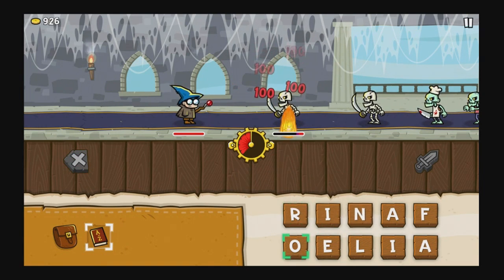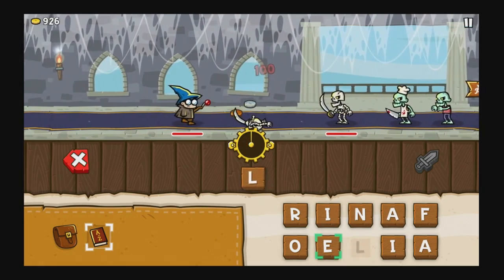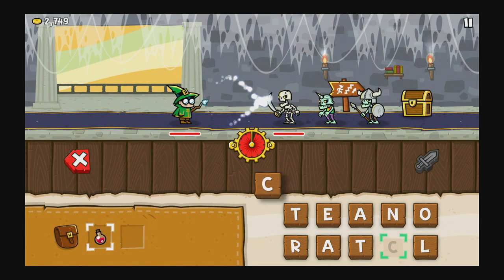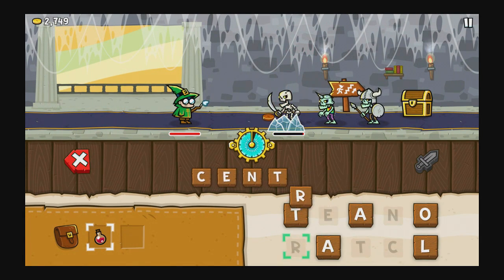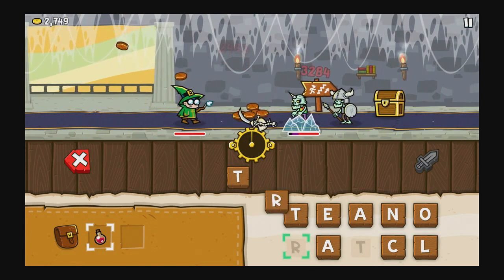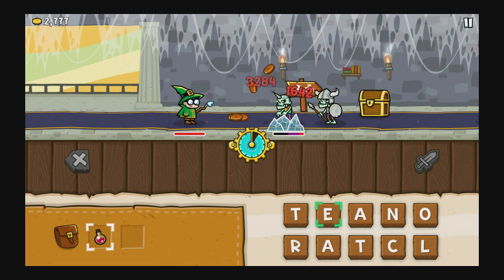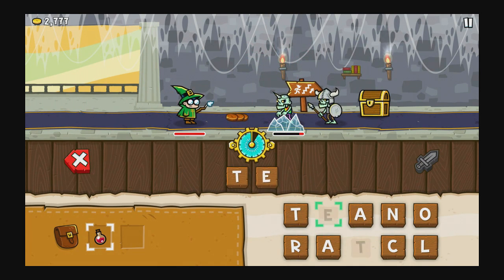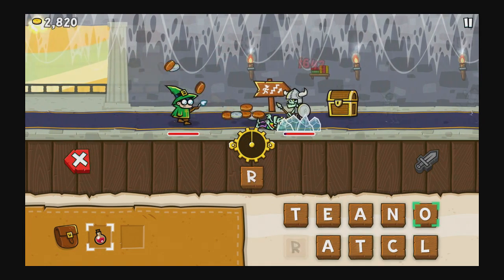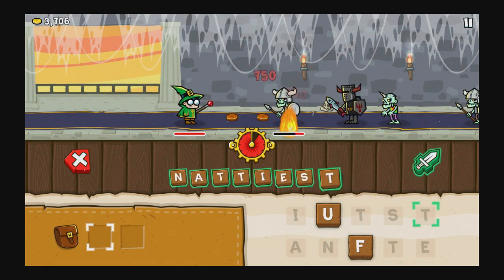When you defeat enemies, they will sometimes drop items that you will then be able to use, such as health potions or magic spells, or an item that works kind of like a dictionary that will find a large word amongst all the letters you have, and you'll instantly be able to use it in a pinch. The game comes down to how well you're able to spell and come up with words, especially looking at the ten letters on your screen, and how fast you're able to do so. Bigger words will net you more damage to your enemies, though you're able to do pretty well even with three, four, or five letter words if you're able to get them out in quick succession.